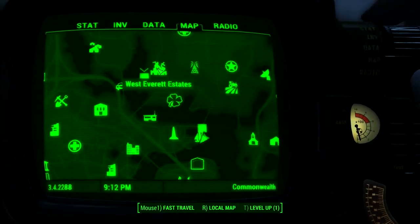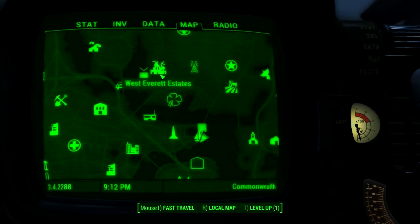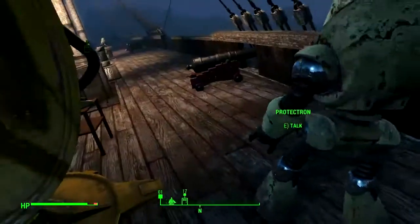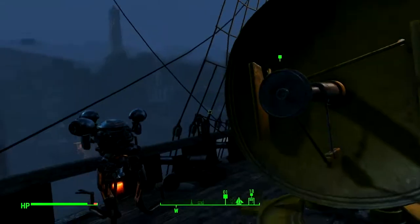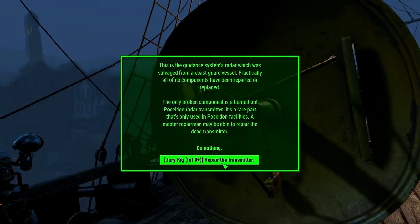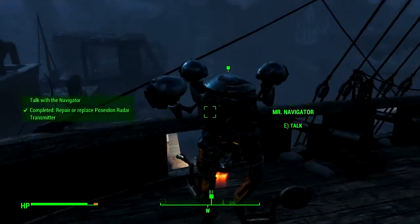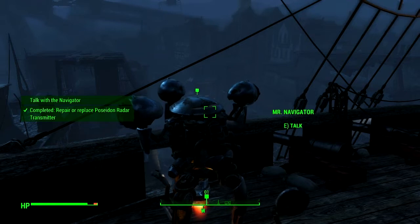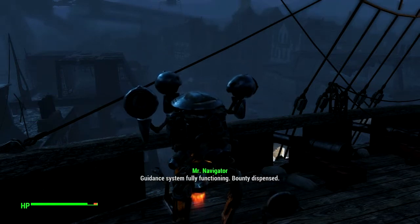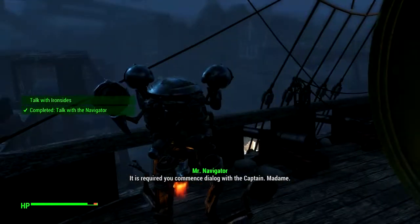That's up here, but I'm not in the mood for messing with West Everett Estates — that's a pile of super mutants. Let's just do some repair instead. Navigator! 'Ahoy soldier — guidance system fully functioning, bounty dispensed. It is required you commence dialogue with the captain.'